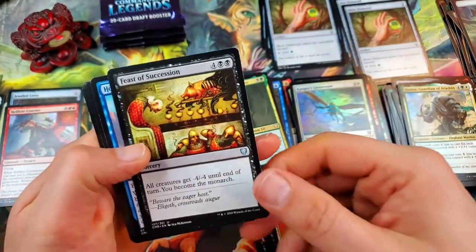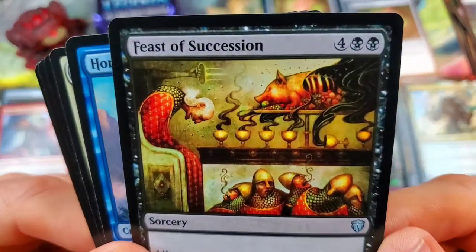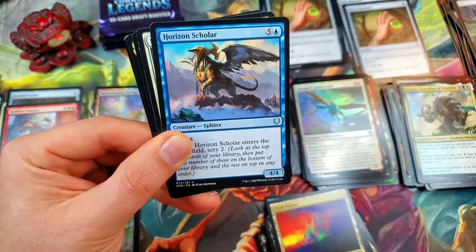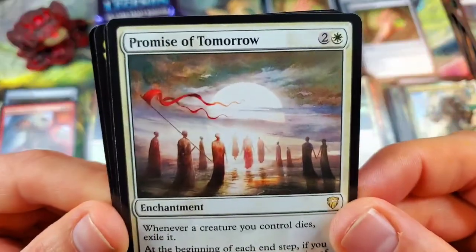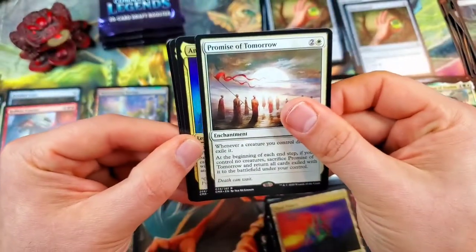Feast of Succession — the Seb McKinnon beautiful artwork there, I think that's phenomenal, a crazy looking piece of art. Horizon Scholar for the sphinx. And Promise of Tomorrow — that's a cool looking piece of art too. And guess what — Seb McKinnon again! I like his art for sure.